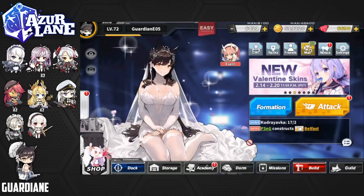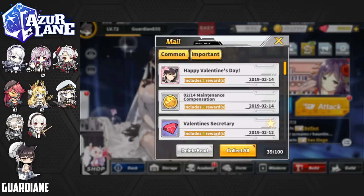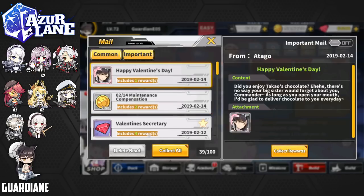Looks like we've got a whole bunch of mail, so let's check it. Maintenance compensation first — Yostar and Manju always treat us well whenever maintenance hits. Then a Valentine's Day message: 'Did you enjoy Takao's chocolate? There's no way your big sister would forget about you, Commander. As long as you open your mouth, I'd be glad to deliver chocolate to you every day.' Wait — Takao? I'm checking the wiki translation right now because that doesn't seem right. The translated lines for Otago's Valentine's Day in the Chinese and Japanese versions don't say anything about Takao — it says 'Have you been looking forward to my chocolate?' So I think that's a mistranslation.